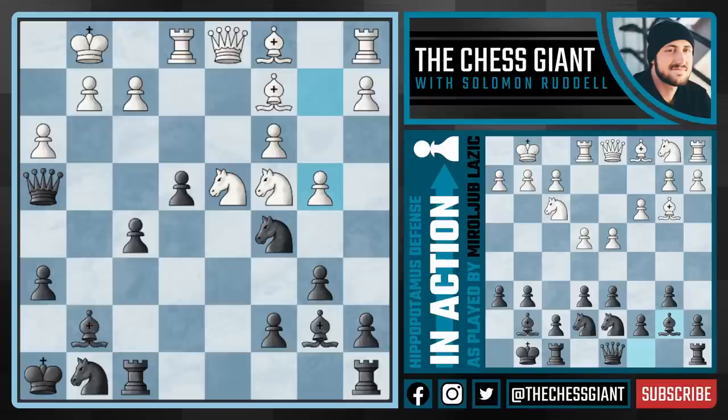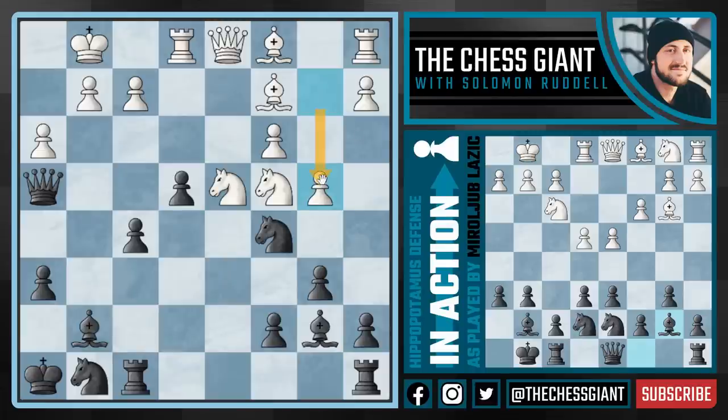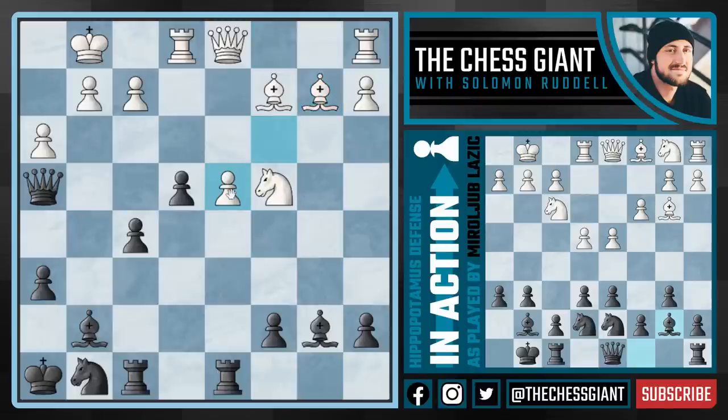Against b4, if black plays knight d7 the obvious option, white is able to take control of the key e6 square with knight e6, attacking the bishop, the pawn on c7, and the knight on d7 — and black's best reply is only rook f7. So instead of knight d7, we see the very creative rook ad8, the idea being that if white takes on c5, we simply take back and the knight cannot move without losing the queen on d1. White continues with bishop b2, and black captures back.